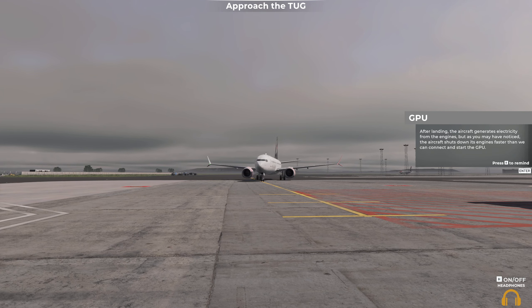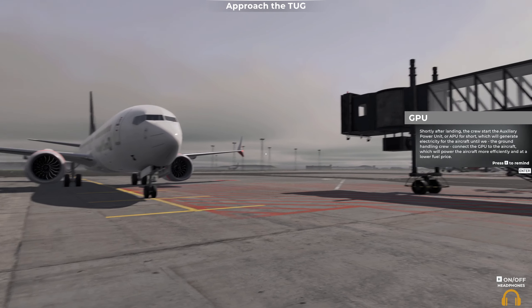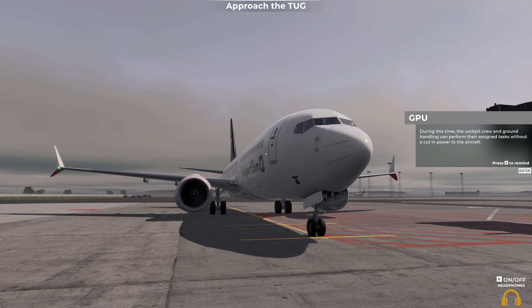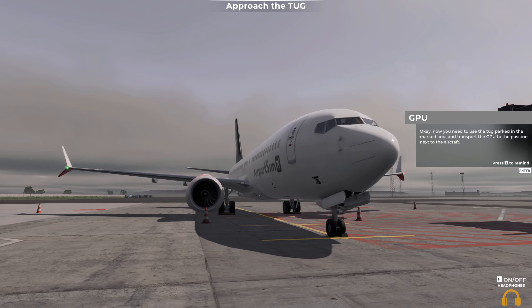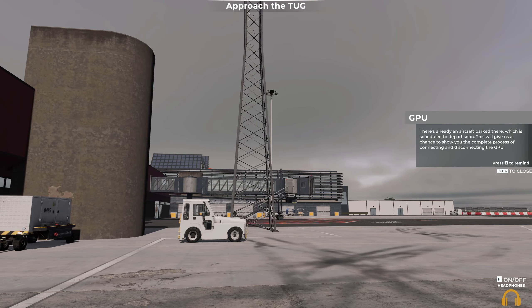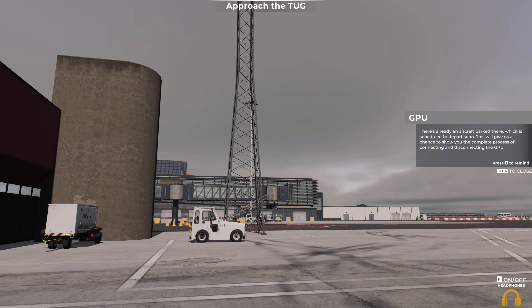After landing, the aircraft generates electricity from the engines. But as you may have noticed, the aircraft shuts down its engines faster than we can connect and start the GPU. Shortly after landing, the crew start the auxiliary power unit, or APU for short, which will generate electricity for the aircraft until we — the ground handling crew — connect the GPU to the aircraft, which will power the aircraft more efficiently and at a lower fuel cost. During this time, the cockpit crew and ground handling can perform their assigned tasks without a cut in power to the aircraft. Now you need to use the tug parked in the marked area and transport the GPU to the position next to the aircraft.